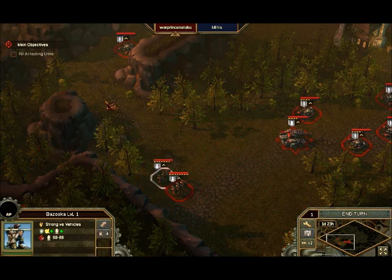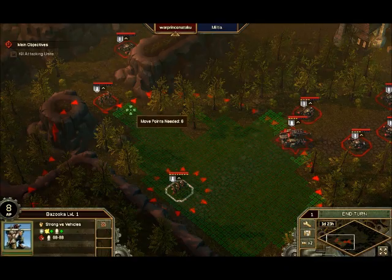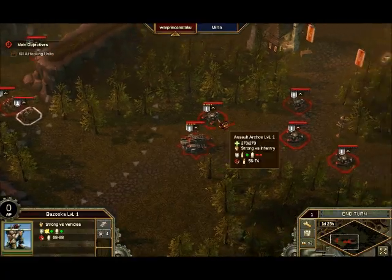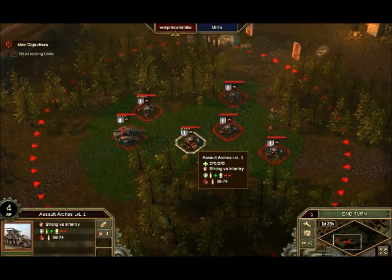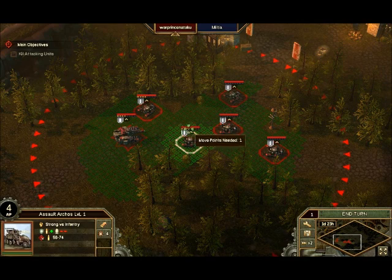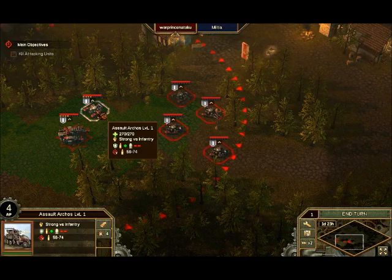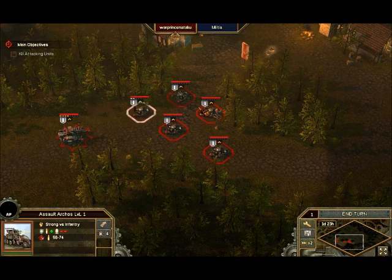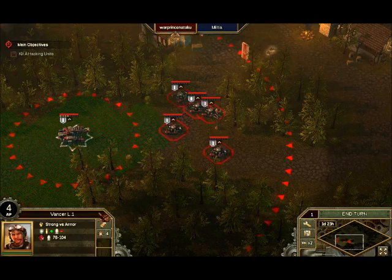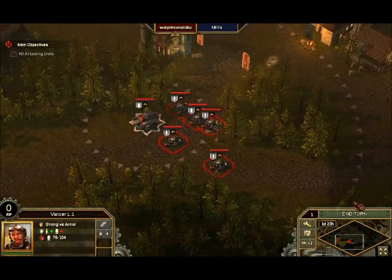We're going to move our infantry right behind him. I don't see any enemies. This little item underneath the health bar shows how many action points are left. I'm just going to leapfrog my characters over and bring them right up to the action — hopefully soon to be action. They can overlap a little bit, that's all right. Ready for action. We're going to end turn.